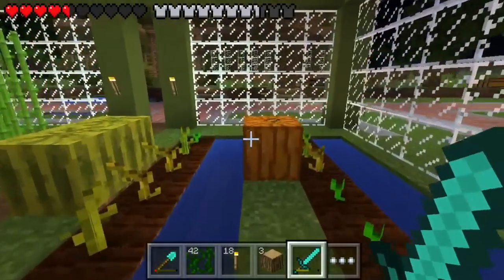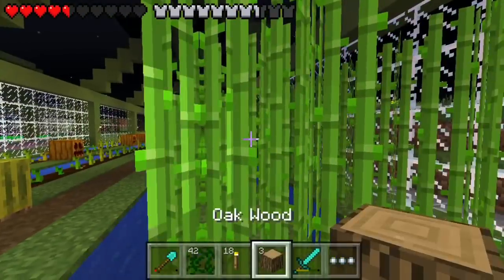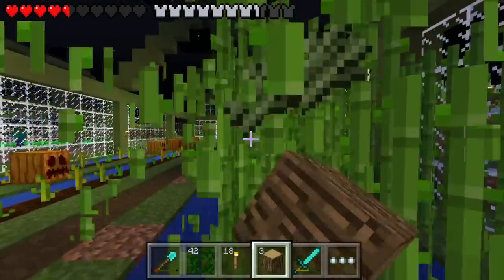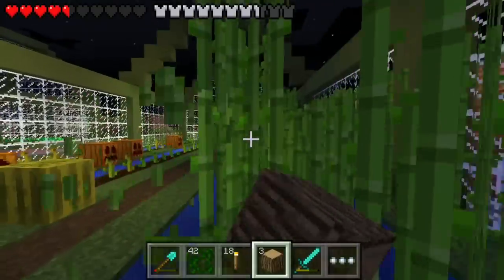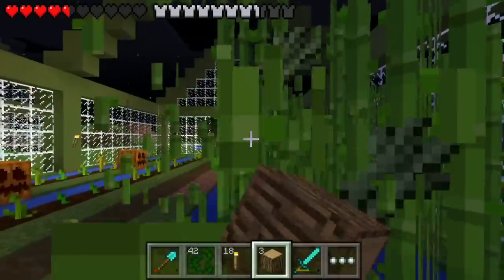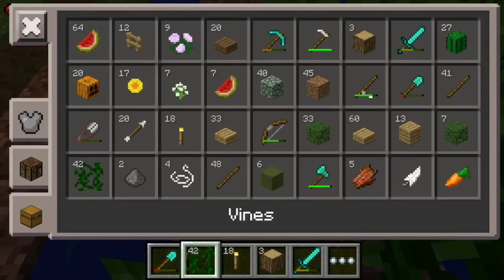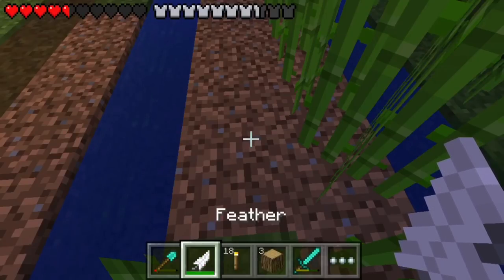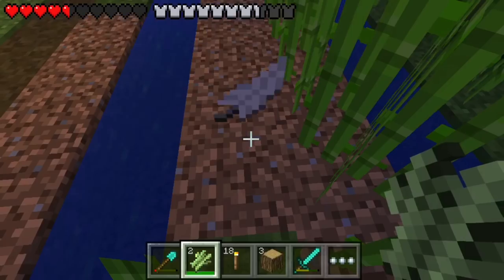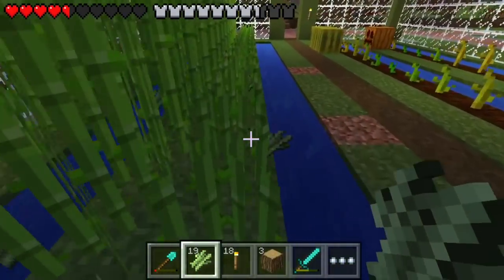Let's go over here and expand the sugar cane so we can finally have it finished. Whenever we need sugar cane, just come by and do what I'm doing now. We just have to finish this one row right here, that's about all. Then I want to create some doors and I'll update you guys on some small things I've done.